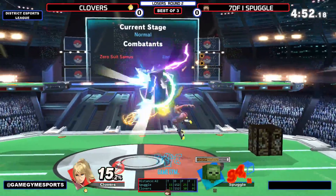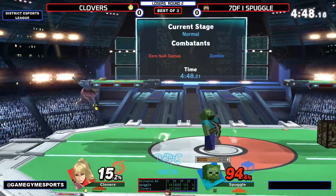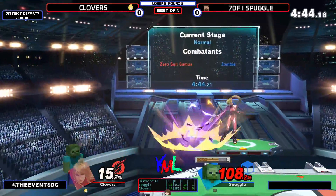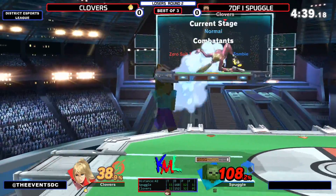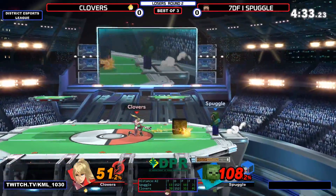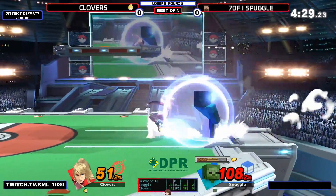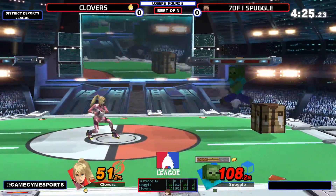Nice little trade there. Clovers is just looking to get back into advantage again. Clovers approaching with a lot of aerials. The Zair — ooh, that was a good hit. He could've gone for pick loops there, but I've heard they're notoriously hard with Steve — you gotta be patient when you're performing them. Looks like he is trying to get them though.